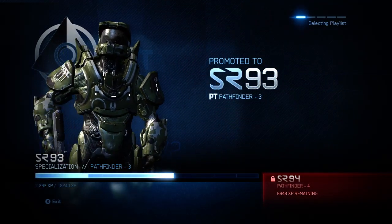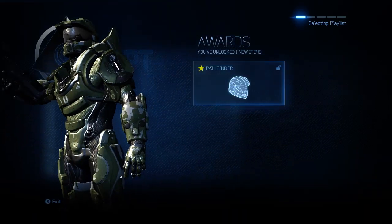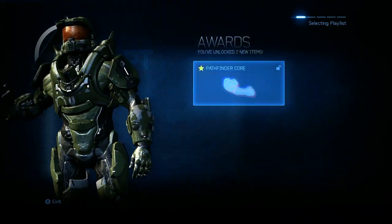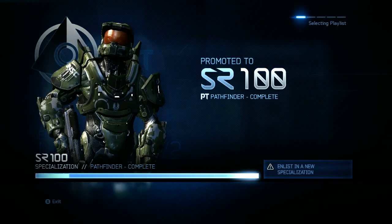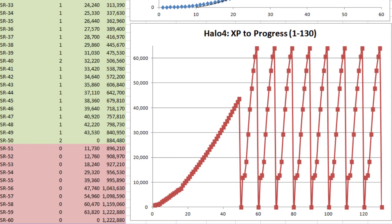A typical unlock sequence would be chest and shoulders at the 3rd rank, helmet at the 4th, emblem and weapon skin at the 5th, visor color at the 6th, chest skin at the 7th, shoulder skin at the 8th, helmet skin at the 9th, and armor mod always at the 10th rank, where you then choose another specialization.